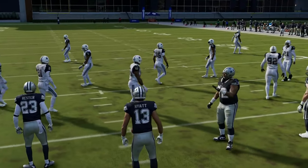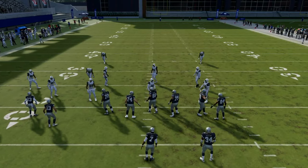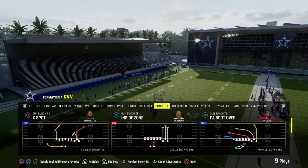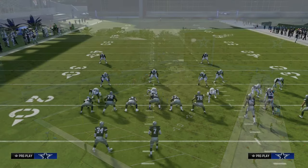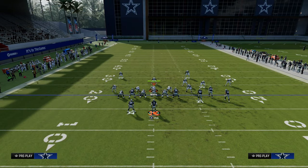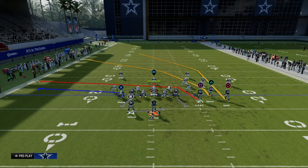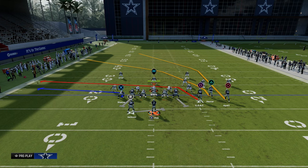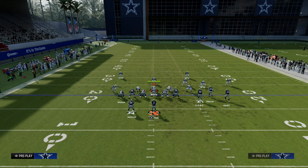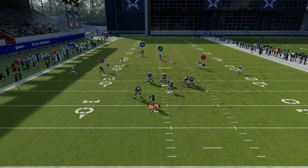Now I want to show you a little pro tip. Michael Vick came out and a lot of people are using him. If you are running a play-action play and you want to speed up the handoff animation, you want to flip the play if your quarterback is left-handed. Michael Vick is obviously left-handed, so we want to flip the play so that the running back is on the side of the quarterback's throwing hand. This makes a faster handoff and a more natural rollout.